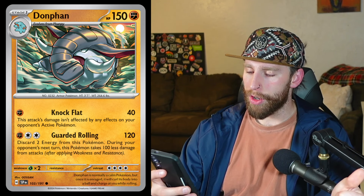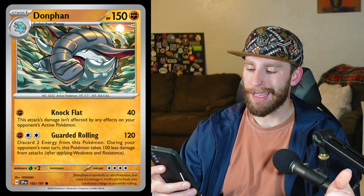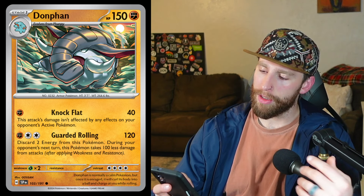For fighting, we have another double colorless energy user — Donphan, 150 HP. We have Knock Flat for one fighting energy — this attack's damage isn't affected by any effects on your opponent's active Pokémon, so it goes through abilities for 40 damage. But you're really going to use Guarded Rolling for one fighting, two colorless — 120 damage — discard two energy from this Pokémon, and during your opponent's next turn this Pokémon takes 100 less damage from attacks. So it's kind of like a tank-and-heal play where you're taking less damage, though you have to discard that energy. I thought it was pretty fun.